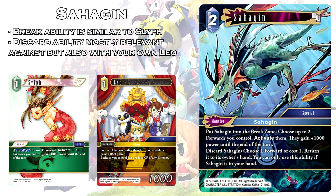Next card is Sakajin, a 2 cost monster and Water's discard monster this set. Its first ability: put Sakajin into the break zone, choose up to two forwards you control, activate them, and they gain plus 1,000 power until end of turn. Its discard ability: choose one forward of cost 1, return it to its owner's hand — you can only use this ability if Sakajin is in your hand. His first ability is a lot like the wind summon Sylph, except Sakajin allows you to reactivate two guys and give them both plus 1,000 power. The ability to reactivate two forwards by just breaking a monster is actually very, very good. Being a 2 cost water monster also means it can be returned with Gao.